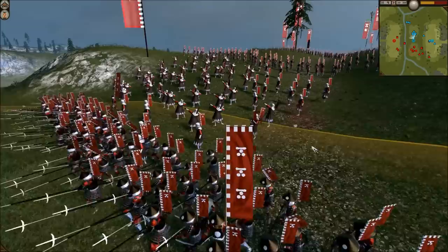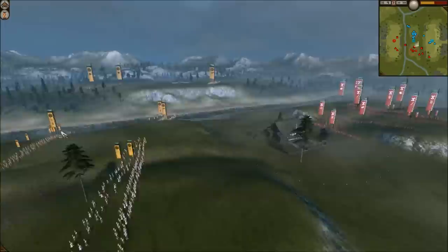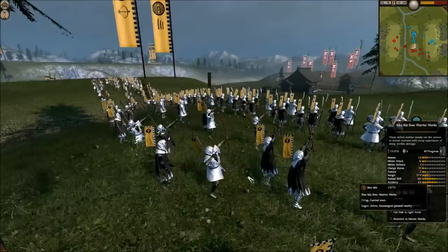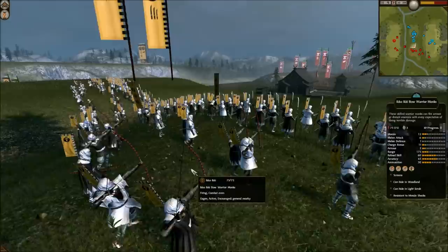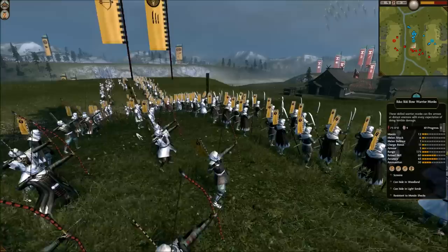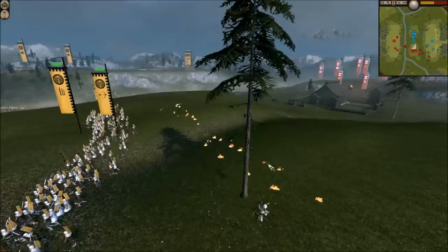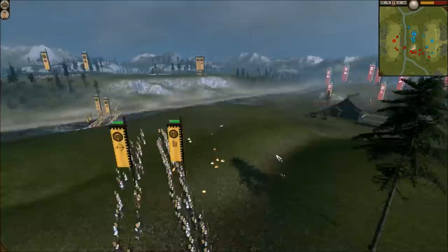Looking at the stats on the Bow Warrior Monks, Iko Iki Bow Warrior Monks actually have better stats by 5 — they have 5 better reload skill and 5 better accuracy than any other faction. I did not know that. My guys are in a better formation at the moment, more spread out in loose formation so they're going to take fewer casualties. He was smart to turn on fire attack, which is going to deal more damage to my bow. But somehow even though he was super grouped up, he didn't lose very many men — I'm not sure if the shrine blocked some of the arrows.